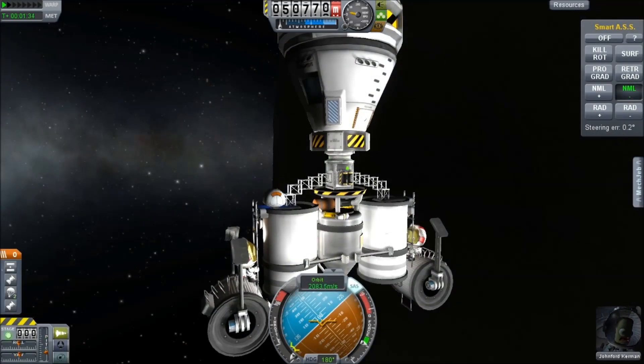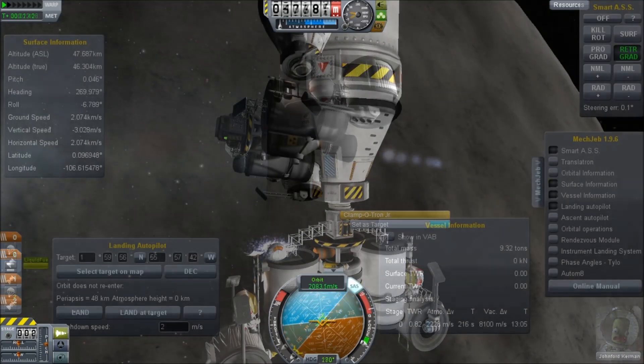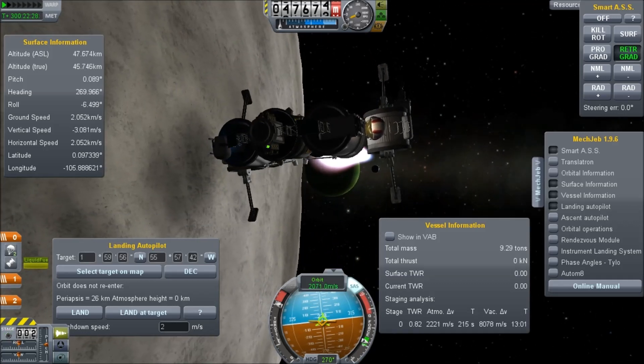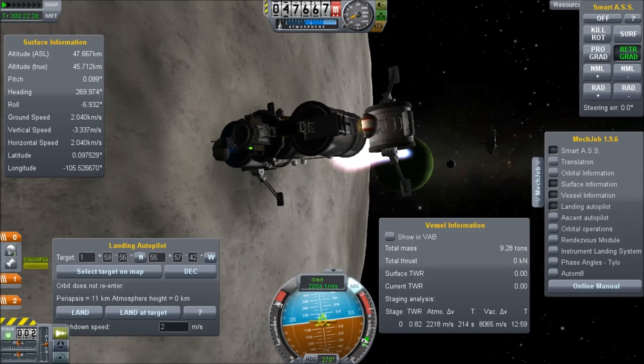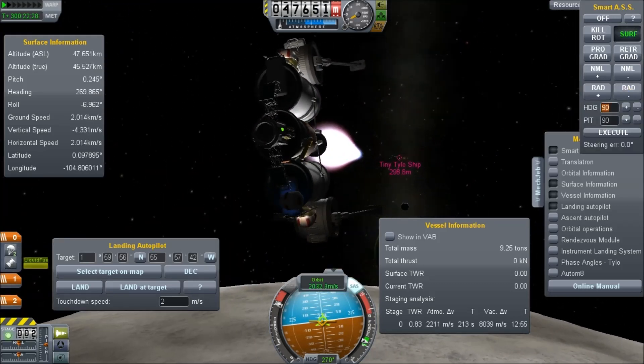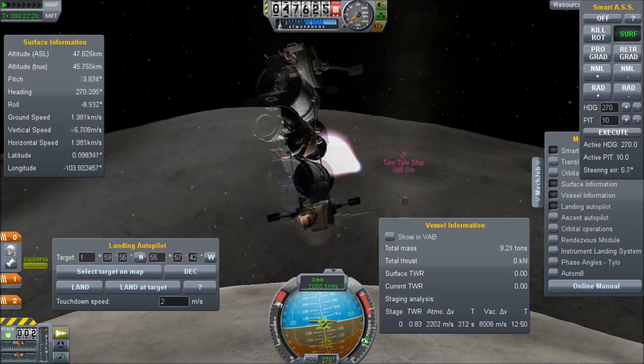We have a nuclear engine in the middle with some fuel tanks feeding into it. There's no fuel tank sitting on top. This whole thing has something like over eight kilometers per second of delta-V, assuming you can remain in the vacuum. However, it has a thrust-to-weight ratio of less than one initially, so to land this on Tylo...